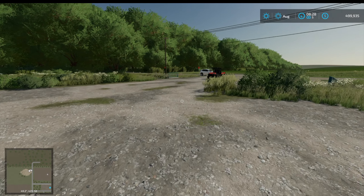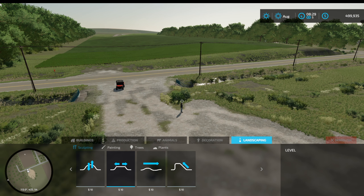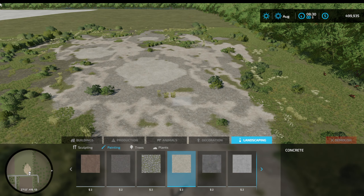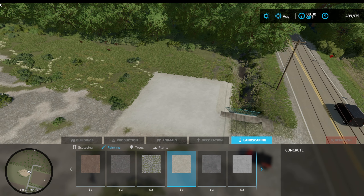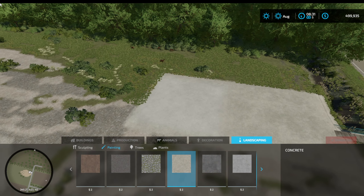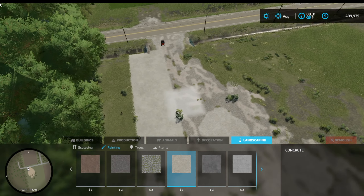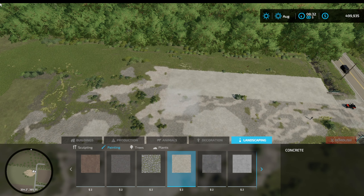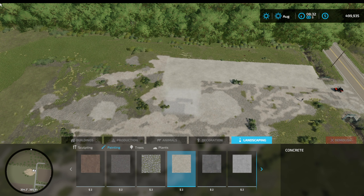We'll leave the car there so it's off the premises. What we need to do is go back to construction and do a bit of landscaping and painting now. Let's go to concrete and map out a yard. I think we can go this way a little bit - yeah, that's as far as we can go. We can do a straight line here. How big of a yard do we want? This might take me a little while, so I'll do it on a bit of a fast forward and I'll see you when I'm done.